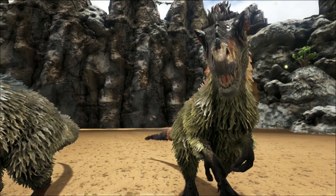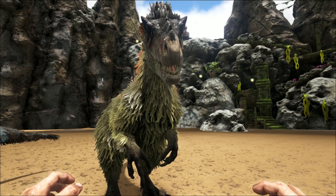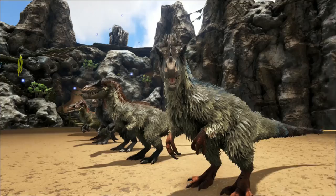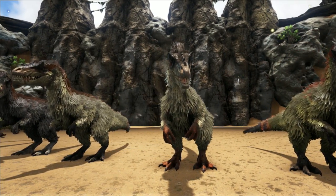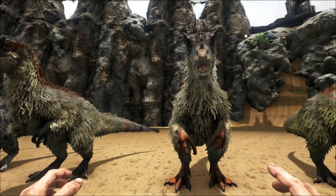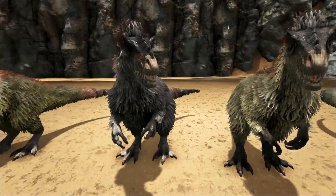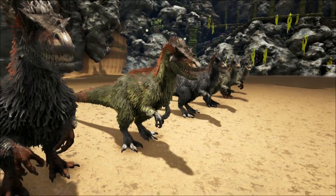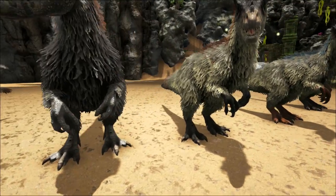The Yutyrannus is probably the big one that everyone's excited for in this update. I spawned in a few so we can look at the different natural plumage colors you can get. There are mods that allow crazy colors, but I always like looking at something more natural — though that pink is definitely not natural!